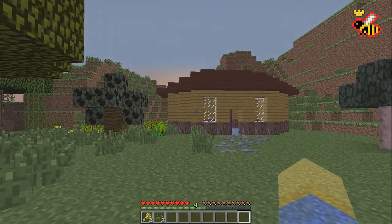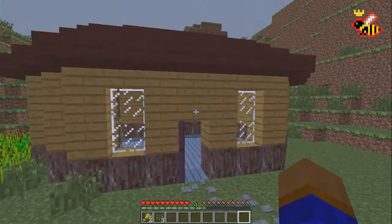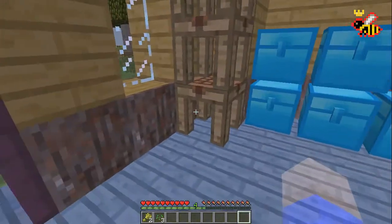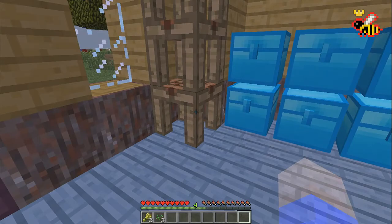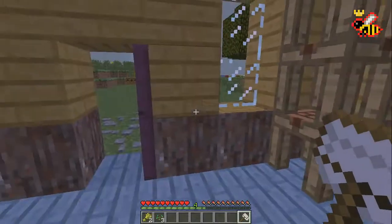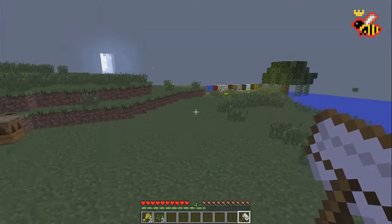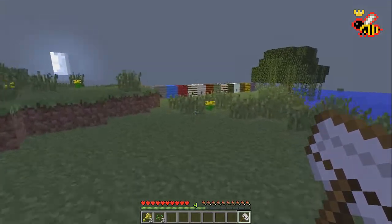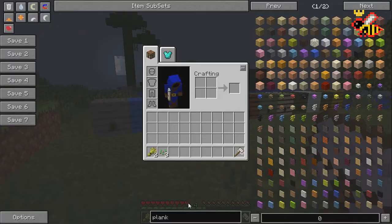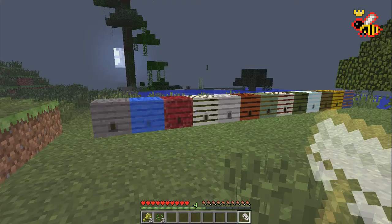Now it's time to really get started — how do we get our first bee? The starter tool of apiarists is the scoop, very simply made with wool and six sticks. It doesn't have very high durability, but if you have Thaumcraft installed in your mod pack you can make a Thaumium scoop which has much longer durability — I would highly recommend getting the Thaumium over the regular scoop.